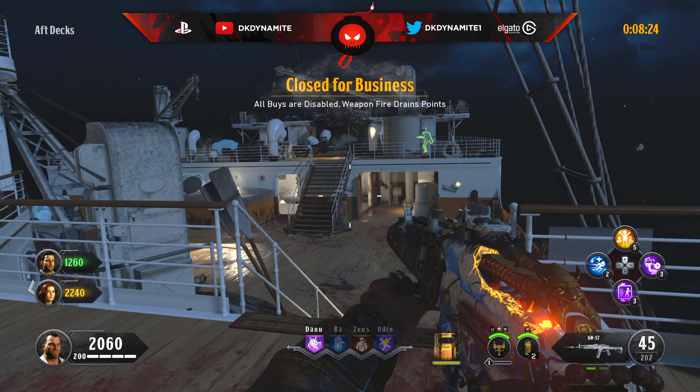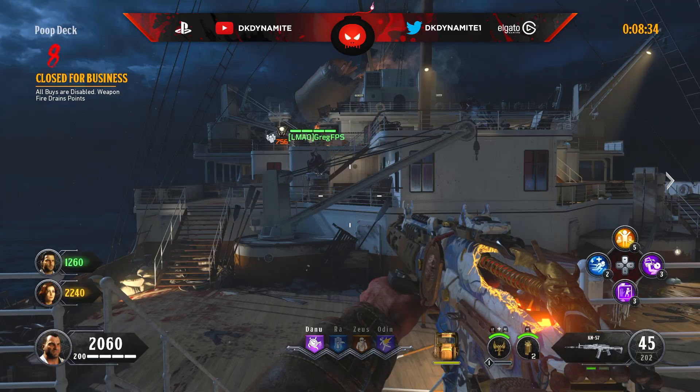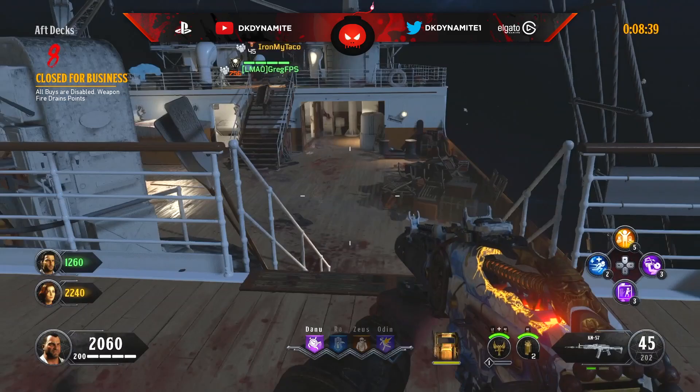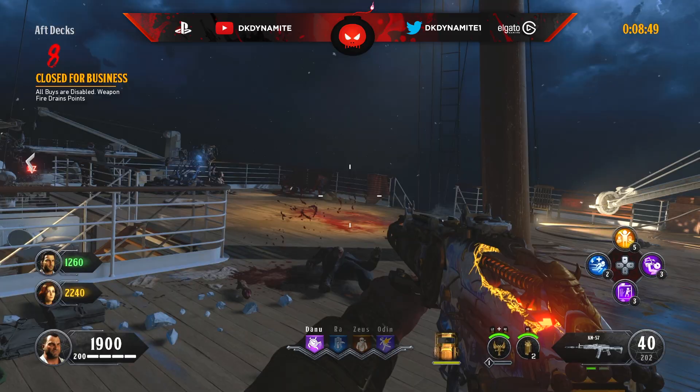For round number eight, all buys are disabled and weapon fire drains a lot of your points. Buy your perks or any weapons you need before this round begins. To save as many points as possible, play slowly — shield bash the zombies or throw thermite fires to get rid of them as fast as possible so you don't lose too many points every time you fire.